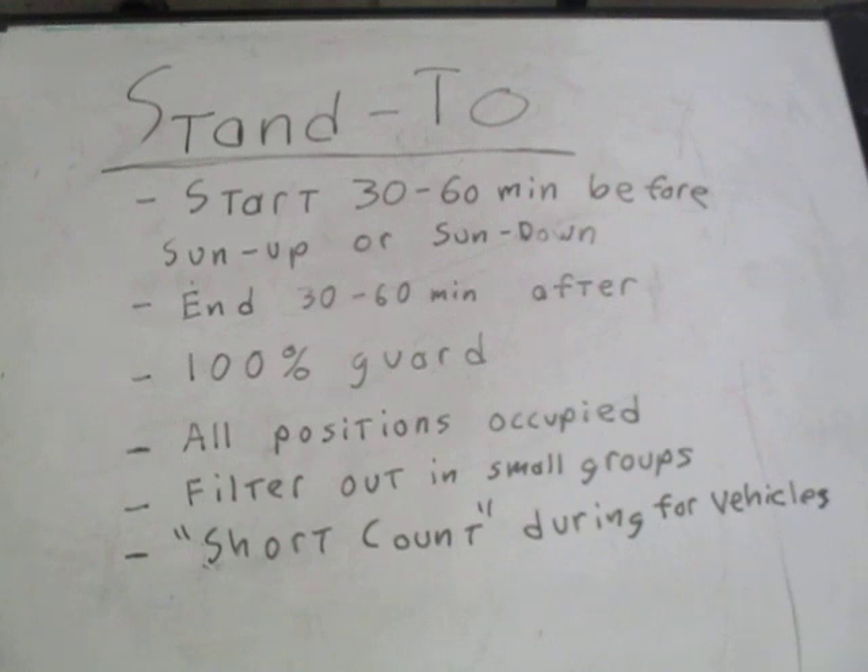You can adjust Stand 2 to whenever you want. If in your area you're more likely to get attacked an hour before sunrise, then you're going to start your Stand 2 at least a half hour to an hour before that time. If sunrise is at 0600 and you typically get attacked at 0500, you're going to start your Stand 2 at 0400 or 0430, and it will go to 0530 or 0600 — a half hour to 60 minutes after.